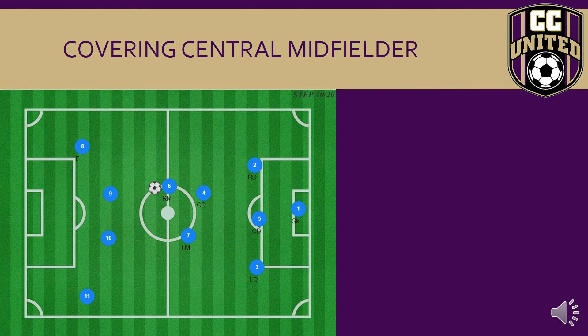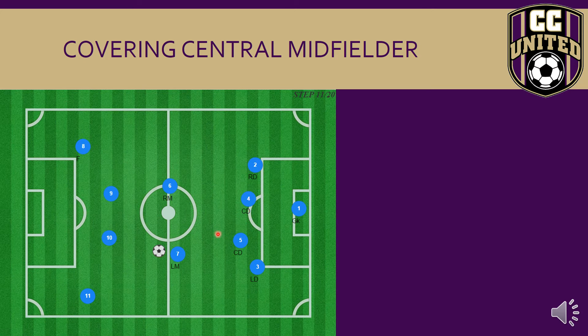Our right central defender is stepping up to pressure the ball. Our left central defender is staying at home and getting ready to step diagonally behind, with our fullback pinching in. As we go to the other side, our left central midfielder is pressuring the ball, and our left central defender is getting ready to step out.